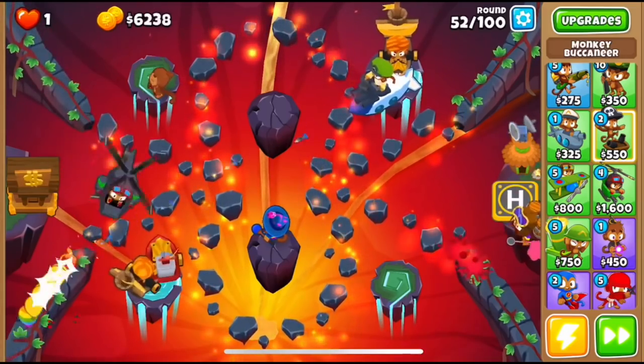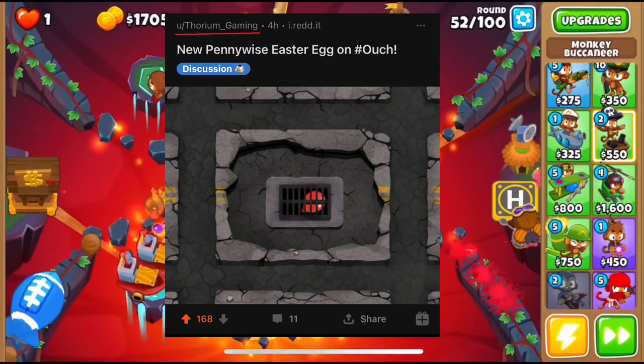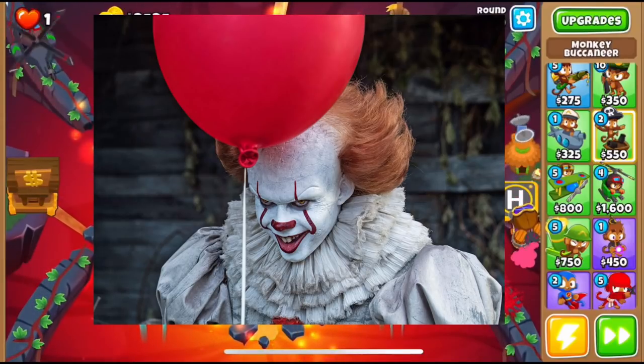On the map Ouch during a special Halloween event, if you drain the sewer you can see a red balloon below the vent. This is a reference to the movie and novel IT, in which the red balloon is the symbol of Pennywise the clown, who uses it to lure his victims.